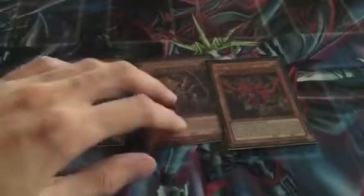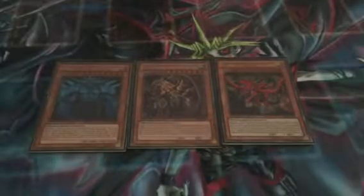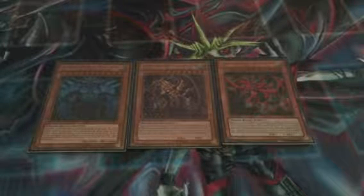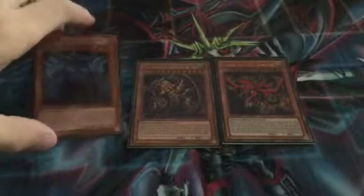Next up we have the three from the PGLD — the Gold Secret Rare versions — all three: Slifer, Ra, and Obelisk. These ones you are actually allowed to play in a duel because they have normal effect type. These are from the Gold Series Gold Packs, and obviously they are Gold Secret Rare.